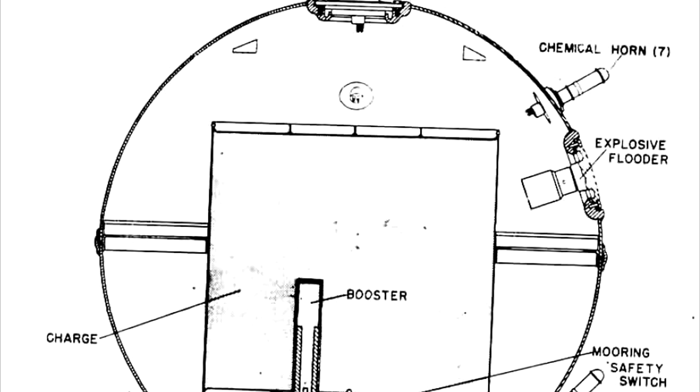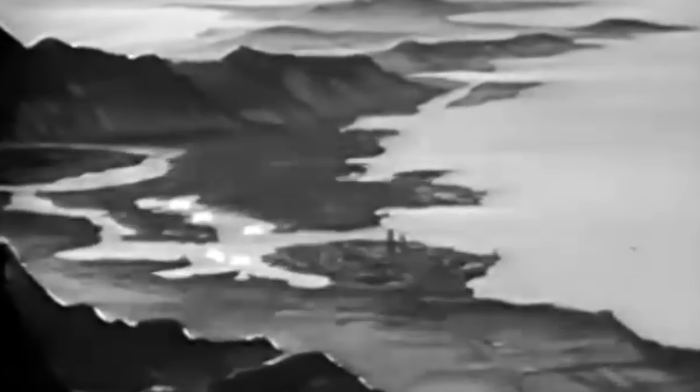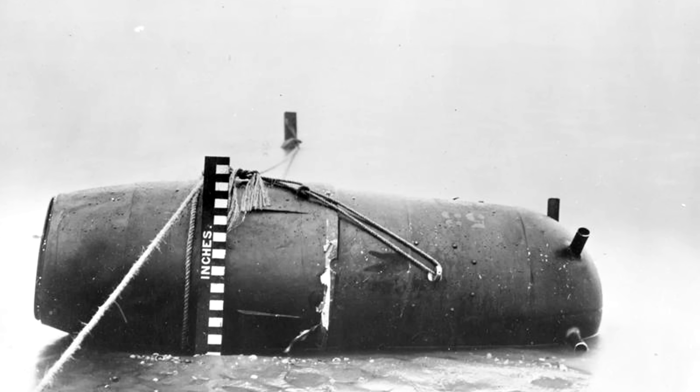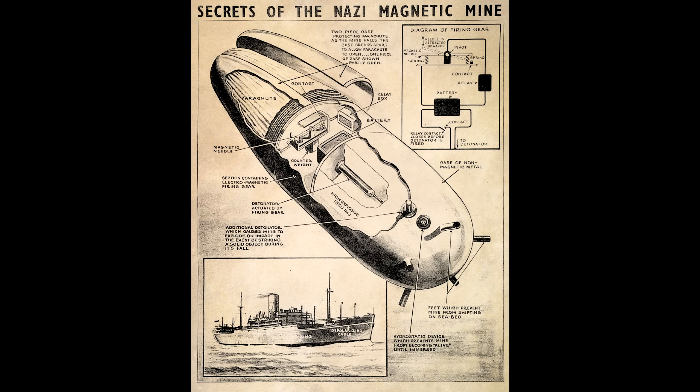Following the First World War, mine warfare would see even more developments. The mass adoption of the airplane allowed many major navies to deploy mines from the air, enabling deployment in areas that were previously either strategically impossible or too dangerous, like inside enemy harbors. However, the most important innovation in mine warfare occurred in the early years of World War II by the Germans: the development of the magnetic mine. While the British did experiment with magnetically triggered mines during World War I, these had not been successful and were shelved.